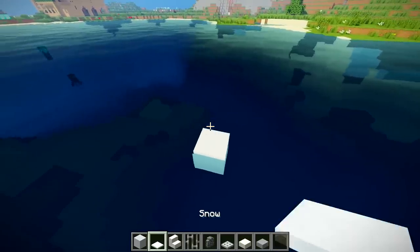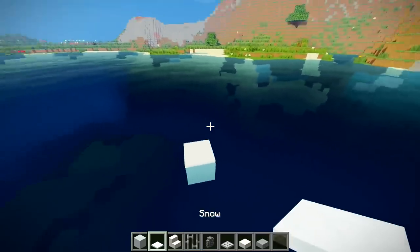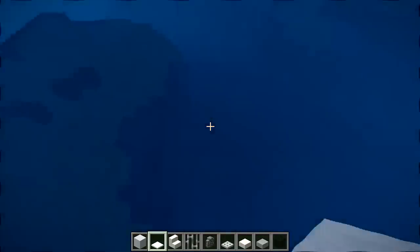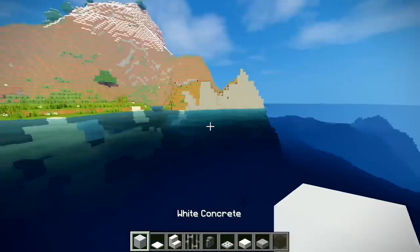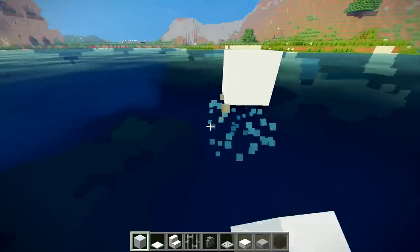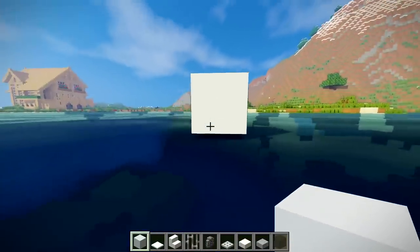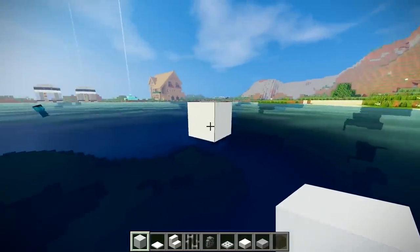I'm going to start off using white concrete, quartz stairs, and some snow caps to build up little bits — though you don't have to use the snow caps. We're going to start by building out of the water and then do the underwater bit. So out of the water, place one block, hovering above the water like this. Then we're going to go diagonal.